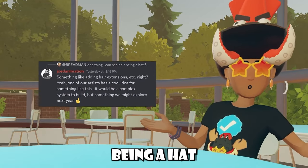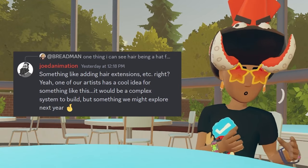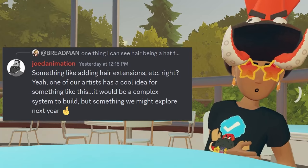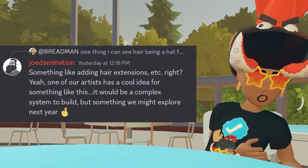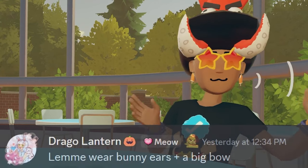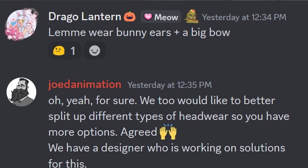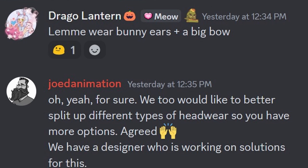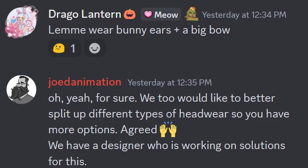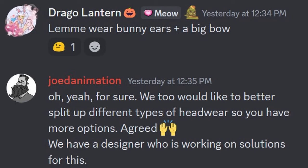There was some chatter talking about hair being a hat and mixing hairstyles — JodeAnimation mentioned hair extensions. One of their artists has a cool idea for something like this; it would be a complex system to build, but something they might explore next year. There's also talk of letting players wear two sorts of hat items at a time — for example, bunny ears with a big bow. JodeAnimation confirmed they'd like to better split up different types of headwear so you have more options, and there's a designer working on a solution for this.